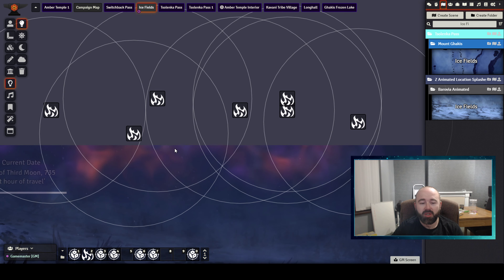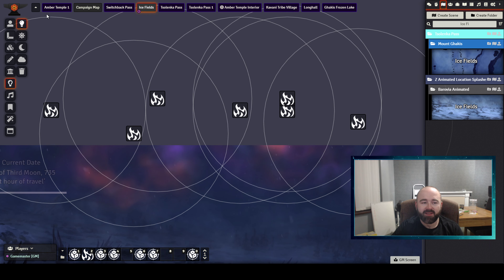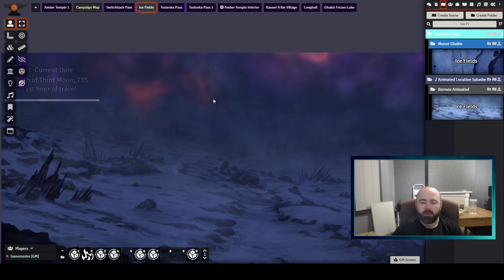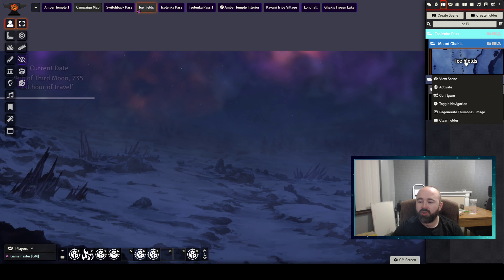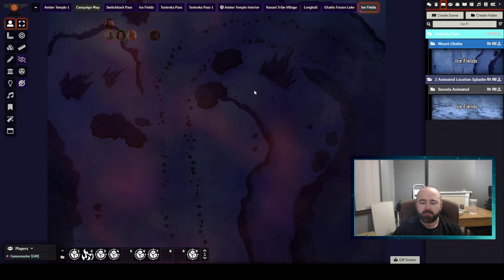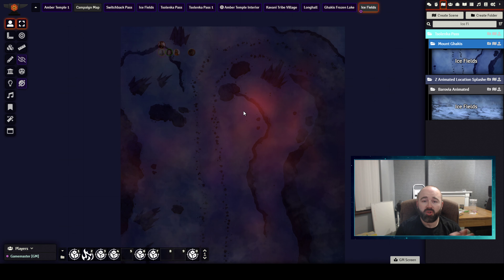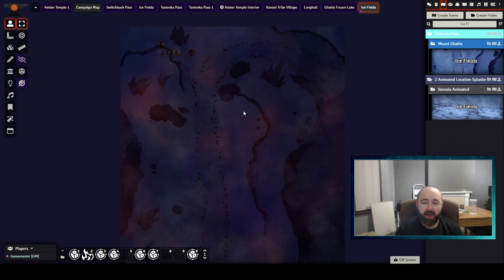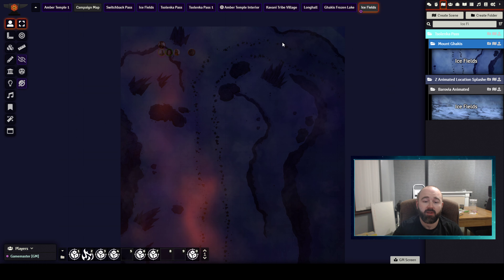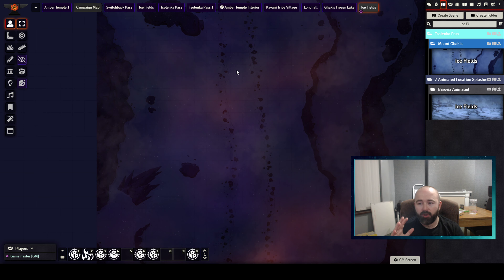Even if you don't agree with the methods, I want to show you the tools. Overlapping very slow-moving ghostly light effects, I feel, makes a very cool Aurora-style effect. I also used the corresponding battle map by the Mad Cartographer to do the same — exactly the same light effects — I actually copied and pasted them over. Even though one was on a theater-of-the-mind map and one was on a battle map, I used exactly the same process: same lights, same values, lifted them over.